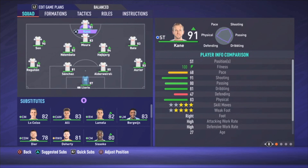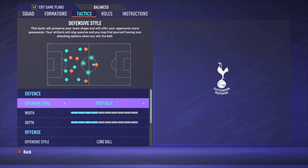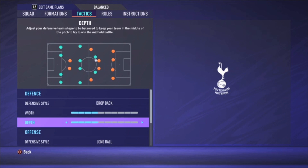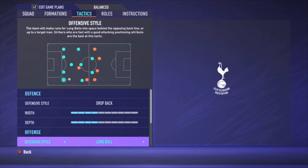Son is the attacking forward and Kane is the striker. For tactics, I choose drop back with a width of four bars and a depth of four bars. I'm choosing drop back because you have such lovely attacking players — so much speed, so much space with Bale, Moura, and Son. If you're dropped back and your opponent attacks, you get the ball and there's so much space, and with the long ball...